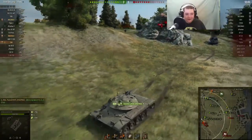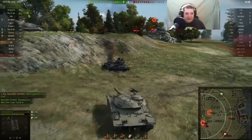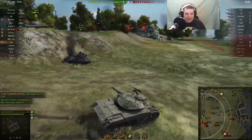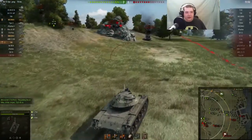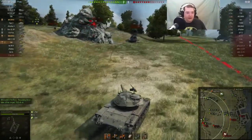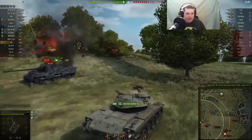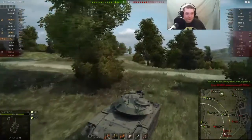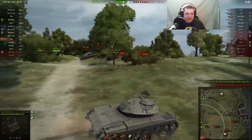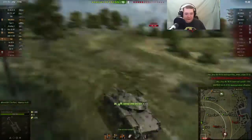He gets out and gets a bunch of spotting damage on the T30 while it's lit and nobody else was lighting it, so that's really nice — a little cherry on top of that little play. Now he's reloaded and going back in, and he's just gonna shotgun the IS-6 in the side again. That one I support — there's no way he's gonna get to the rear of the IS in a hurry, so he might as well go for the easy shot.